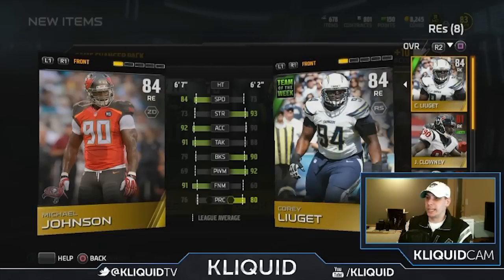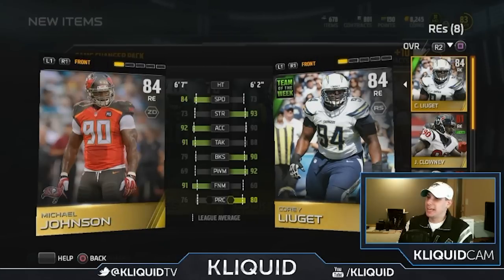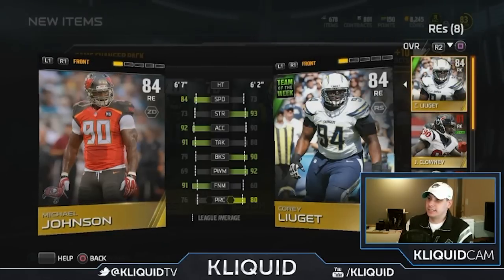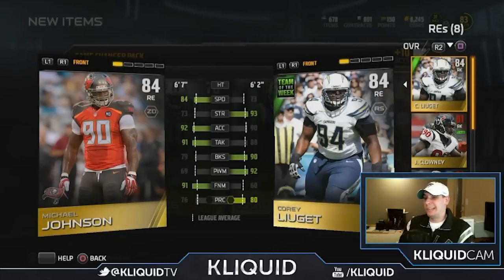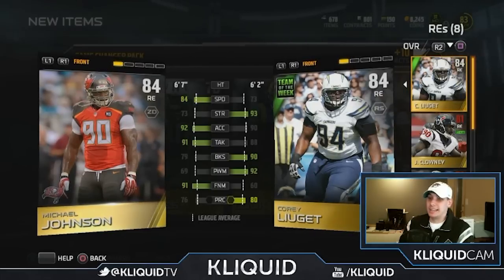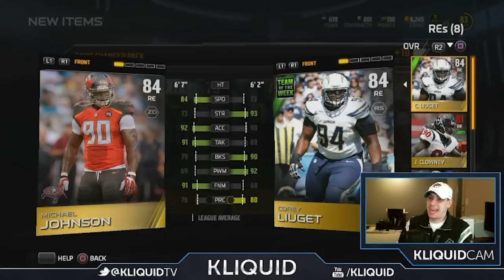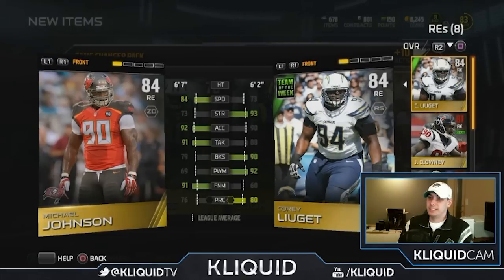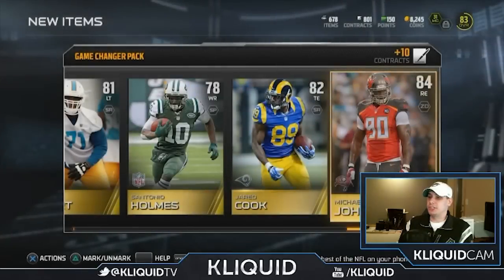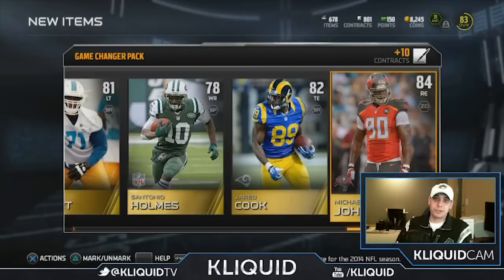And then of course we've got old Cory here - Team of the Week Cory LeJay, or Cory Lou Gay as I'll always call it, London - sorry, I just really have to give you crap. Cory is probably not gonna be a starter for my team. I'll probably end up selling that card just because it doesn't really have the speed I usually like. It does have awesome block shedding and a ridiculous power move at 92, but the speed at 73 I don't think is enough. So let me know in the comments - should I start Jared Cook or stick with Jordan Cameron? And should I go with Michael Johnson or Clowney?